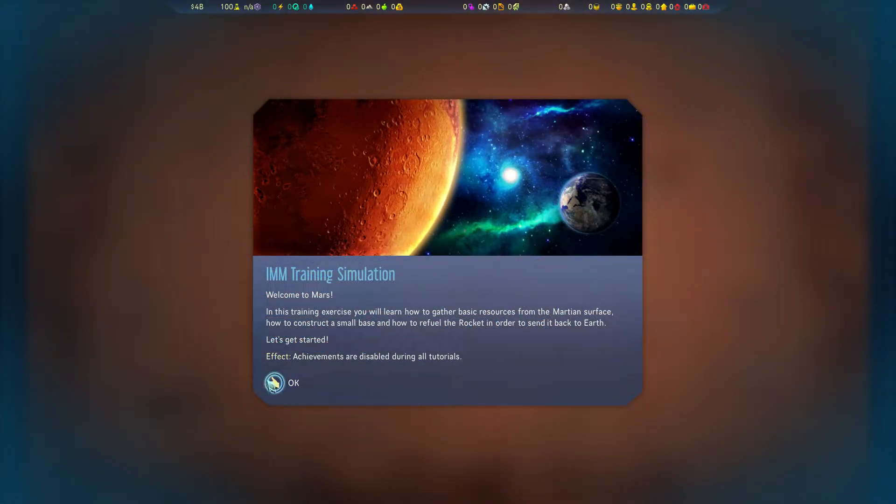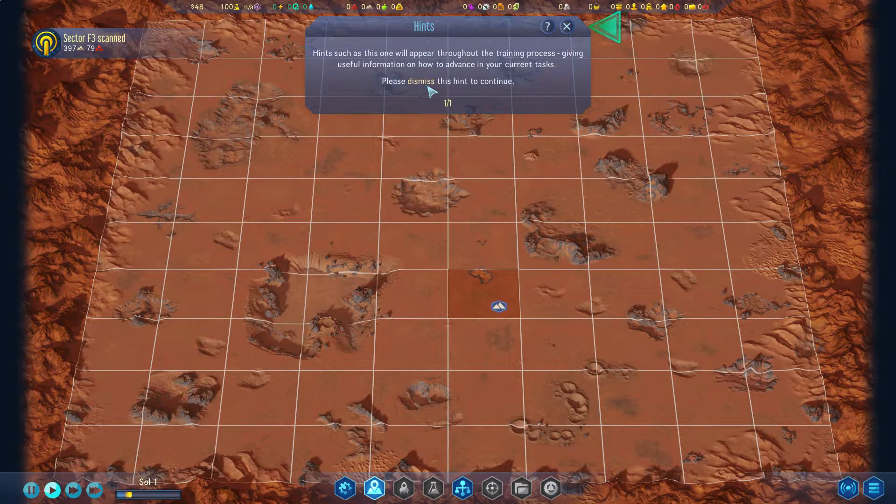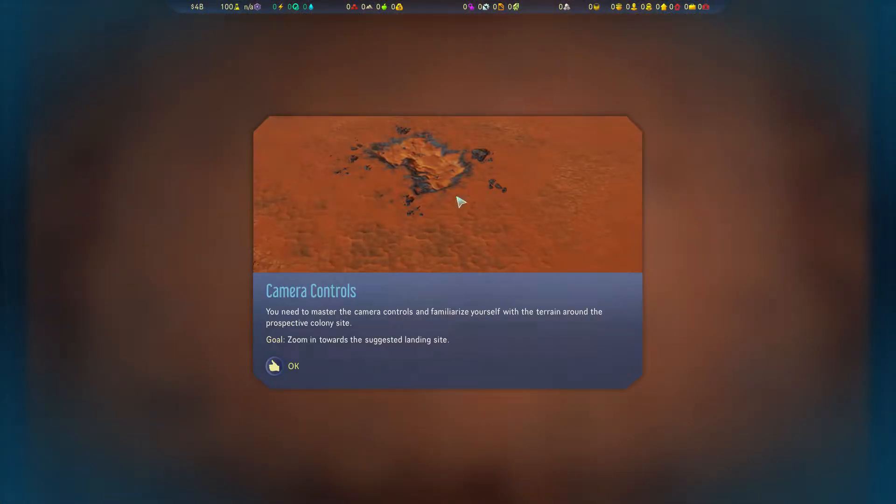Welcome to Mars. Hints such as this one will appear throughout the training process, giving useful information on how to advance. You need to master the camera controls and familiarize yourself.